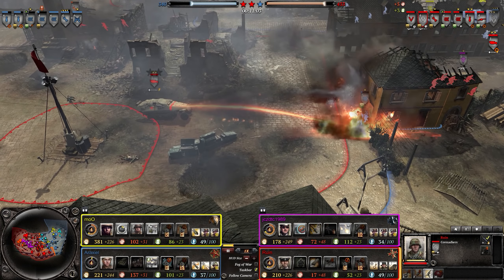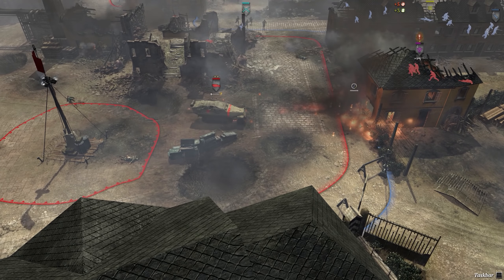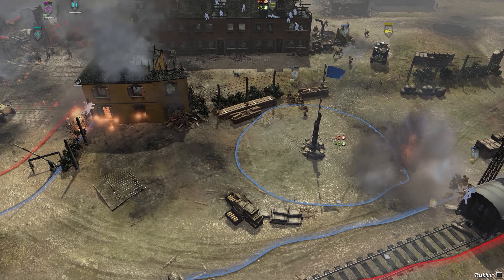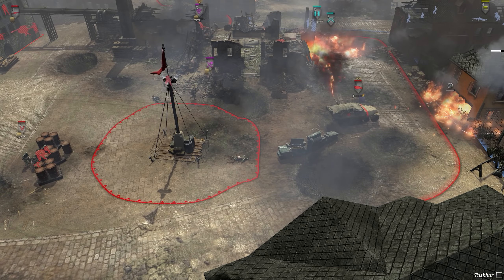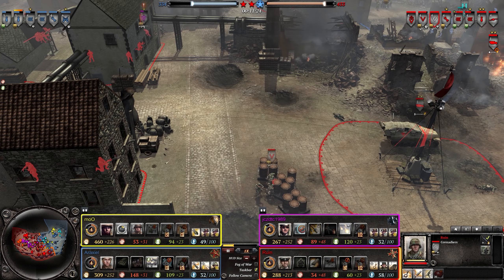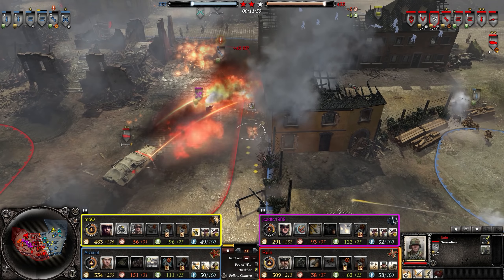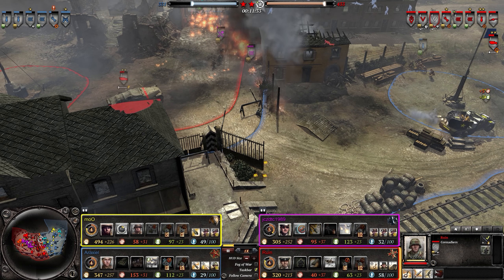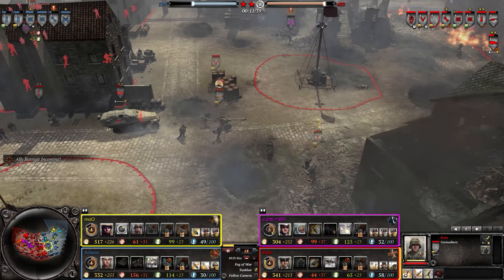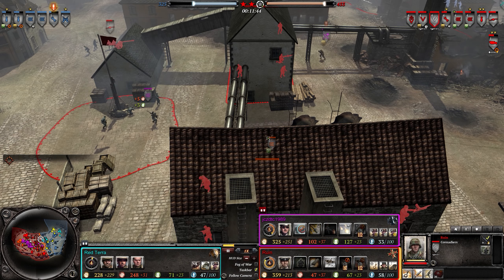The back-and-forth is actually the thing I want to highlight — both sides have countered and retaken territory very effectively. First the Axis pushed the Allies back, then the Allies pushed back, now the Axis again, and now the Allies are regaining territory. I really enjoy that because it shows both sides are decently competent at this stage, which is nice to see.